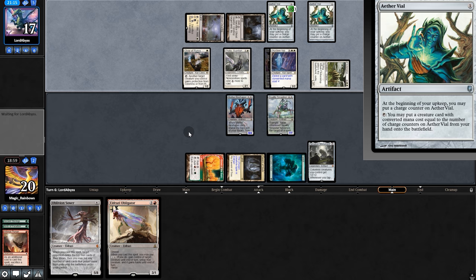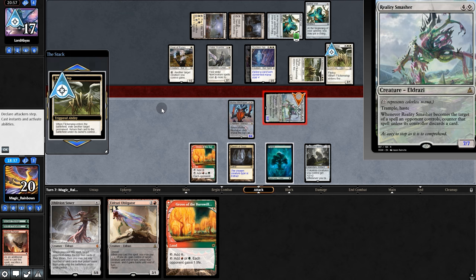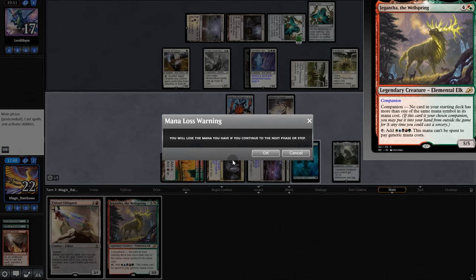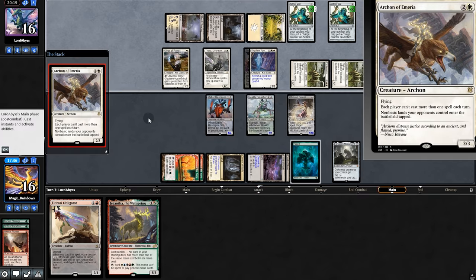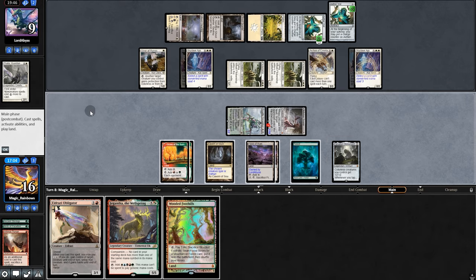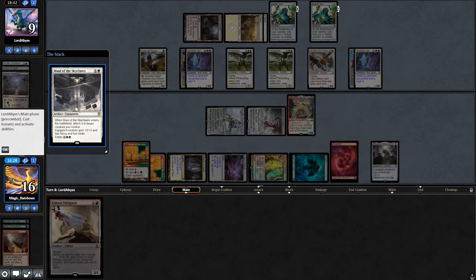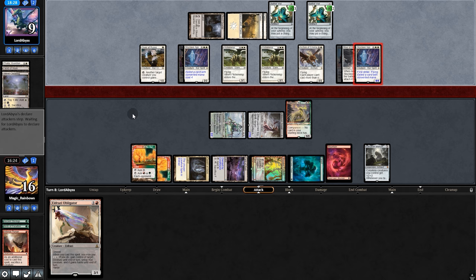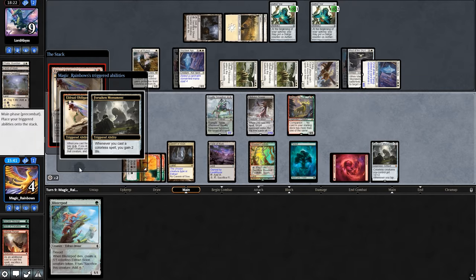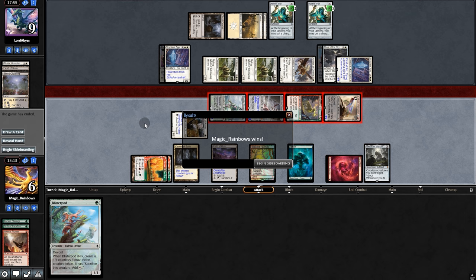Swing for seven — opponent does the same as before. Sower — where are those lands? Two Fields. We'll put Jegantha in hand and pass back. We take six in the air and opponent plays Archon. Let's push in. Not Perversion — at least their big dudes stick around. They jump with Thalia because they have more in hand. Play Jegantha and take out the draw land. Opponent has Maul — that ain't good. We go to four. And then boom — hooray! That was a close one.